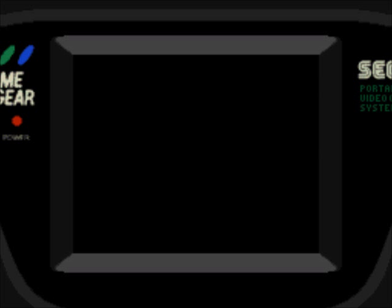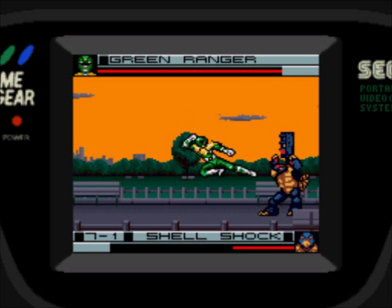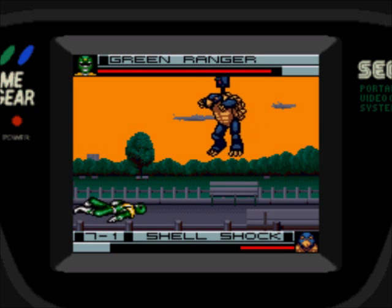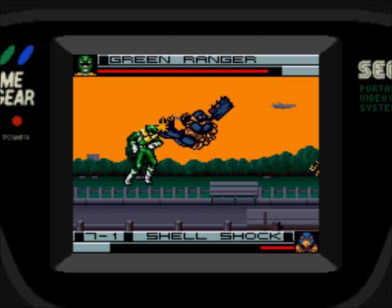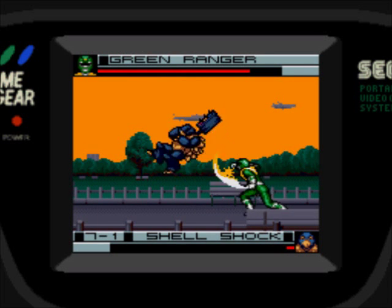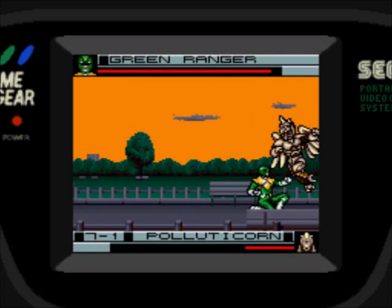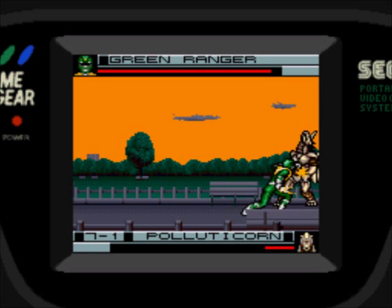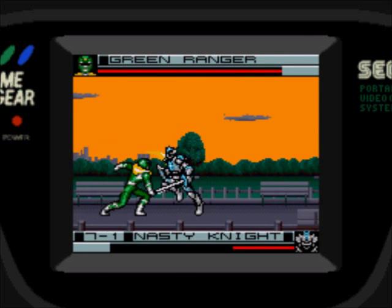Final level — fight Cyclopsis. I'll pick Tommy. This level is kind of like a boss rush where you fight different colored versions of all the bosses, except they've got less health. It's like 11 o'clock and I'm tired — I have to get up tomorrow morning to accept a job offer, though it's not until 10 so I can sleep in a little. Thankfully Green Ranger is pretty cheap and they don't have a lot of health.